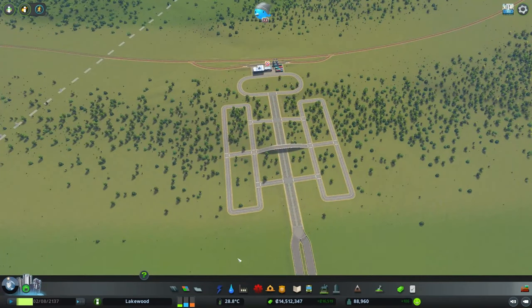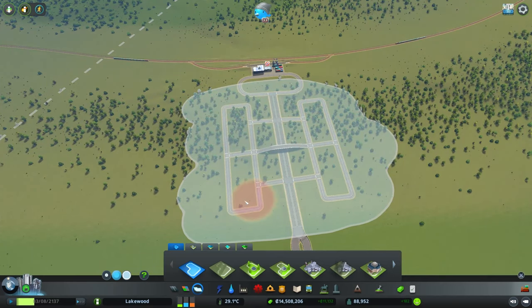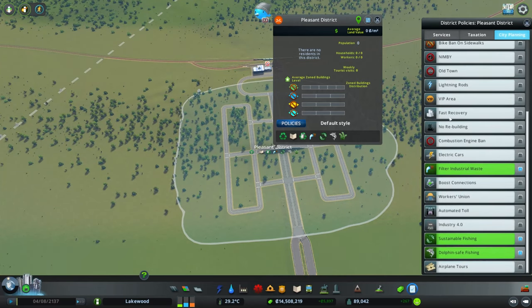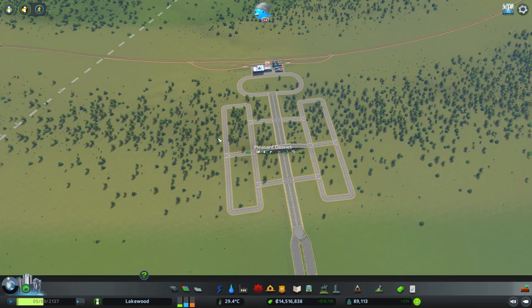One last thing before zoning: I'd like to paint a district around our industrial zone and put on the Industry 4.0 policy. Most of our citizens are highly or well-educated, so I want the jobs in the industrial area geared towards those citizens. With Industry 4.0 turned on, all industry workplaces require well and highly educated citizens, meaning more jobs for the people in our city.